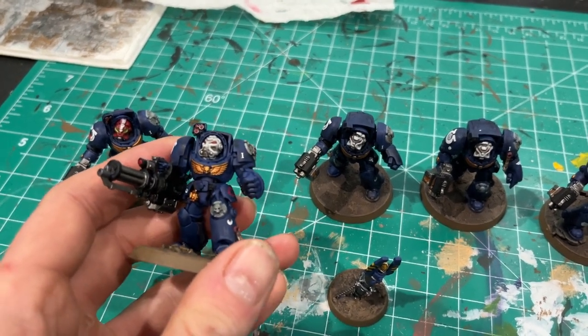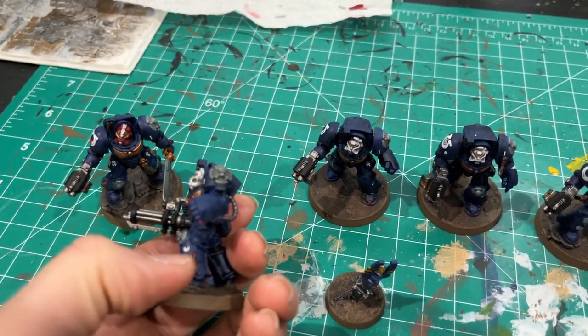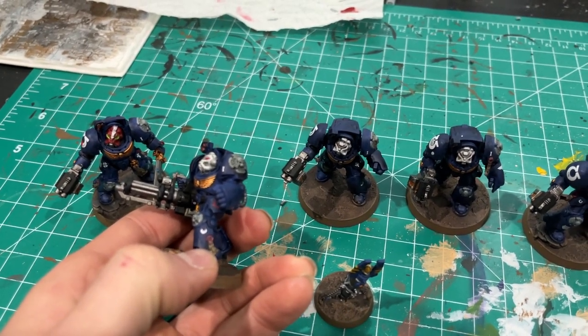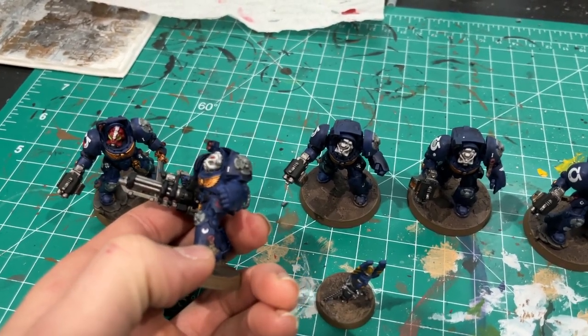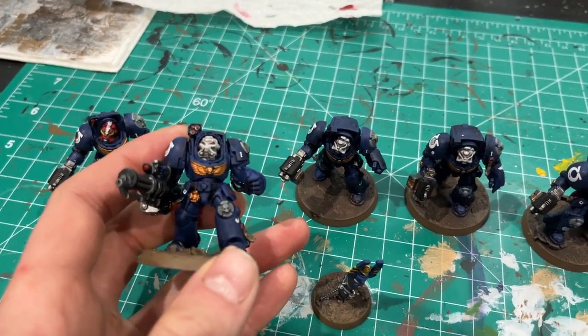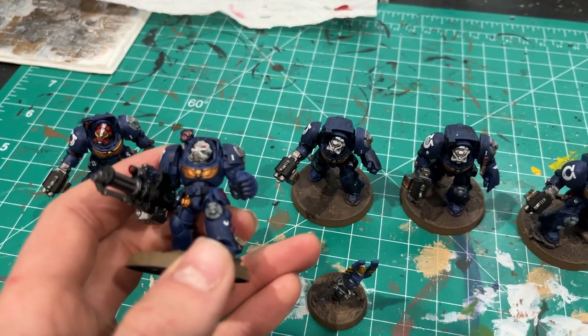For the purity seals, the parchment is Rakarth Flesh with Agrax Earthshade, and the wax is Screamer Pink with Agrax Earthshade. I didn't do any crazy highlighting with them.